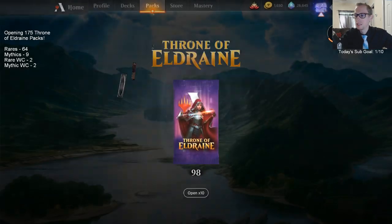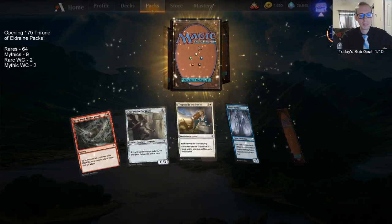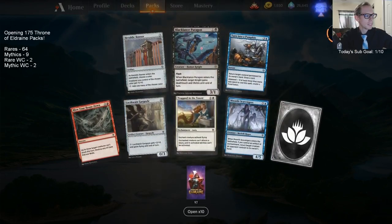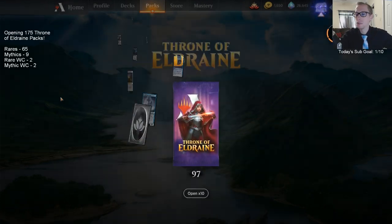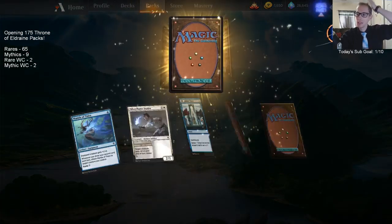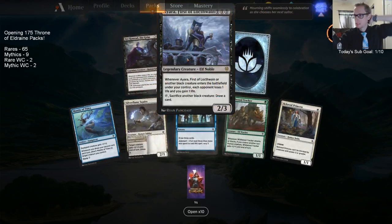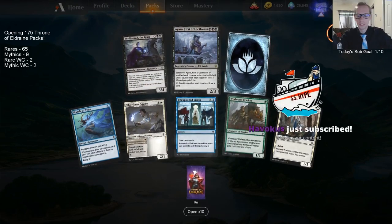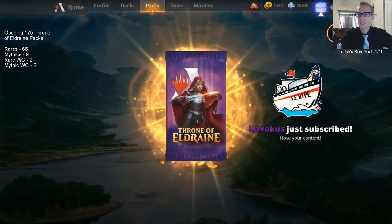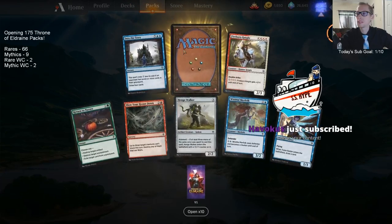We'll start the open-10 here in a little bit. I thought by now I would have been tired of opening these one by one, but it's honestly been pretty fun. A couple of Black Lance Paragons. We need this card for our mono-black deck. Havukus — thank you so much for that support!